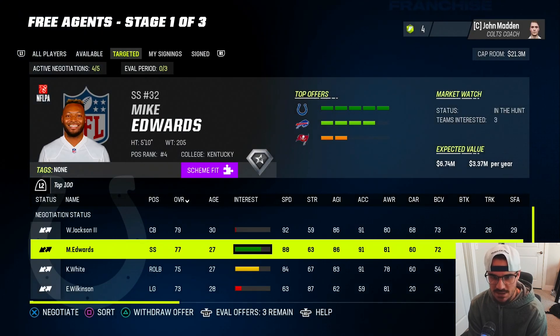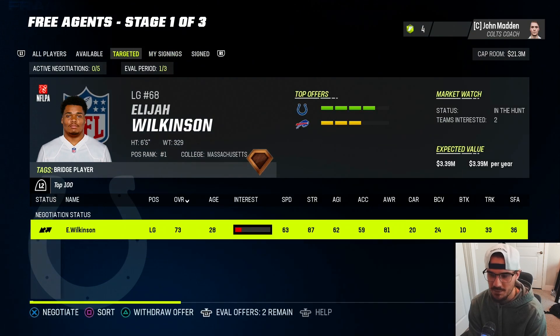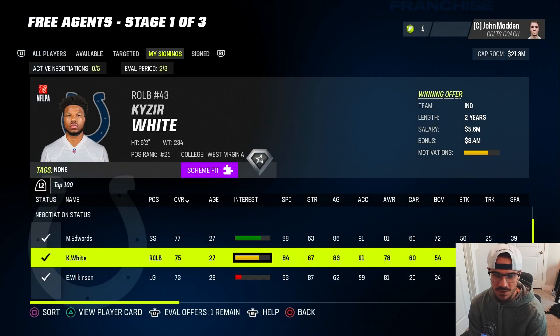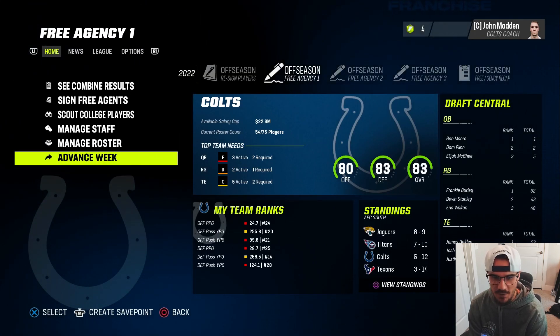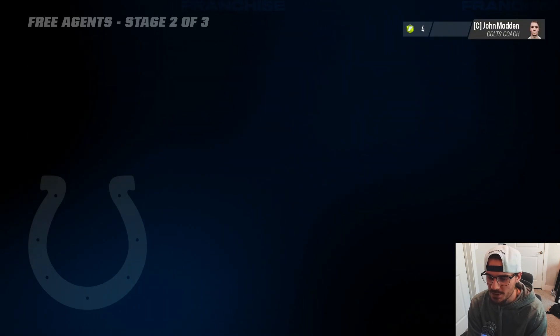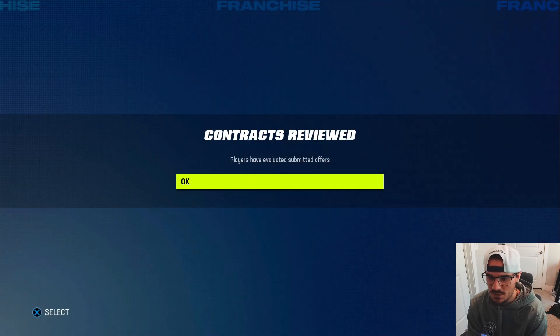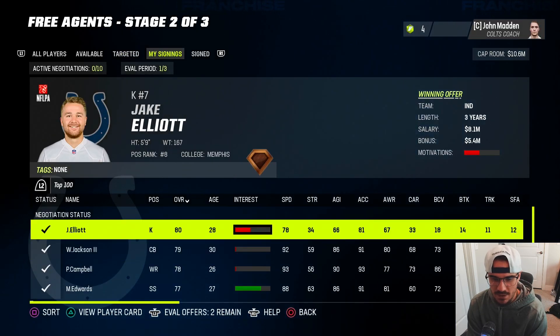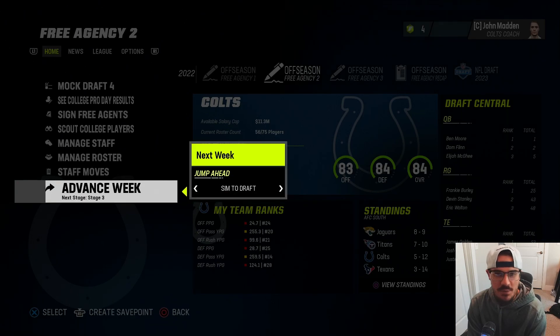The four guys we were targeting: William Jackson, Mike Edwards, Kazir White, and Elijah Wilkinson. We got all four - William Jackson, Edwards, White, and Wilkinson. We are four for four on our signings. We still need a third receiver and maybe a tight end. I'm going to give Paris Campbell a one-year deal to hopefully come back, and also a three-year deal for Jake Elliott. We get both Paris Campbell and Jake Elliott - that'll do it for free agency. We're moving to the NFL Draft where I'll more than likely be moving up for that quarterback.